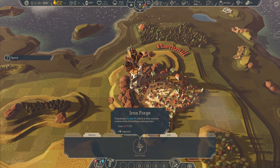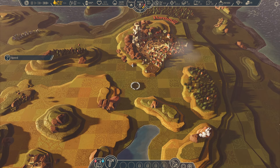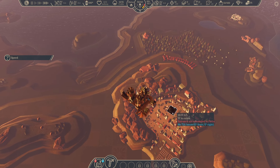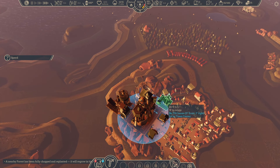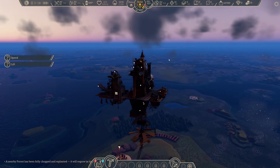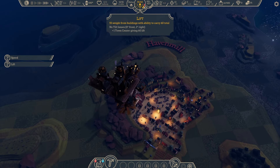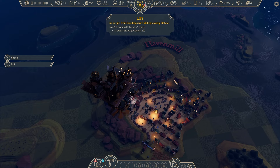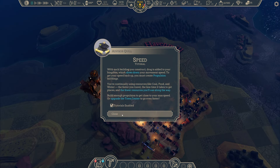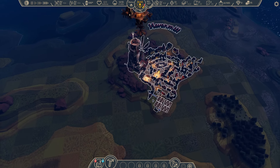Now I need to build the iron forge, but I need to collect more wood — that shouldn't be an issue, we just need some time. Alright, production — let's build the iron forge. Let's see where I can put it. Let's build it here in front. It's night. We are almost at the limit of the lift, so I will need to do some research to increase that. But now we should be able to start making iron. That's good.